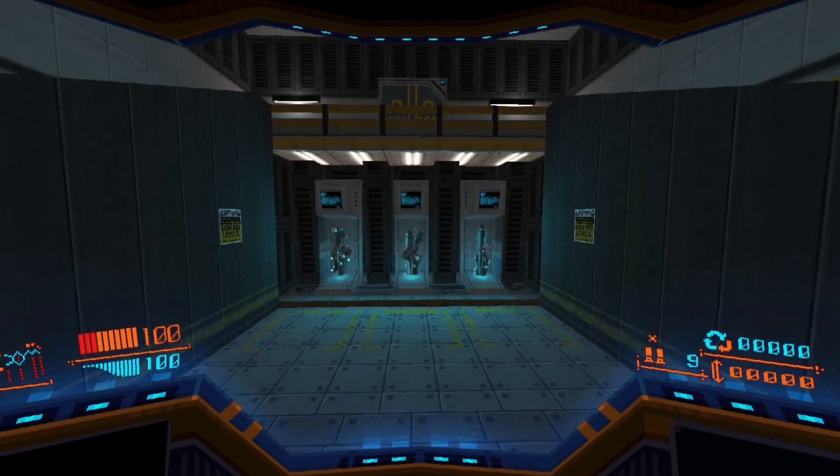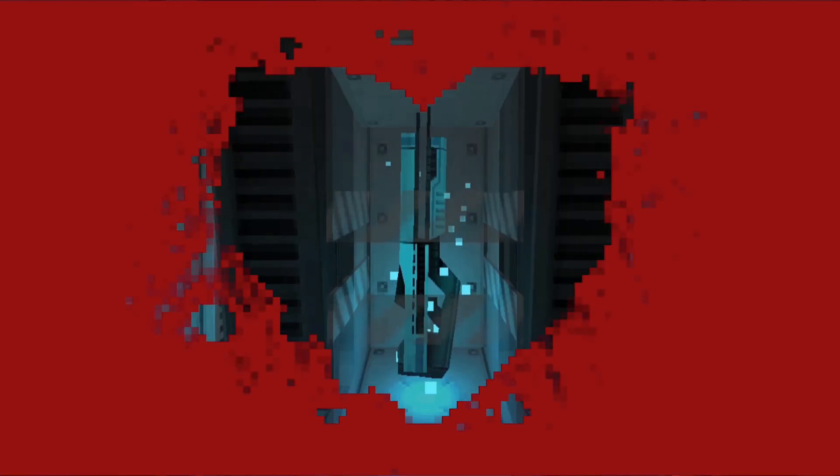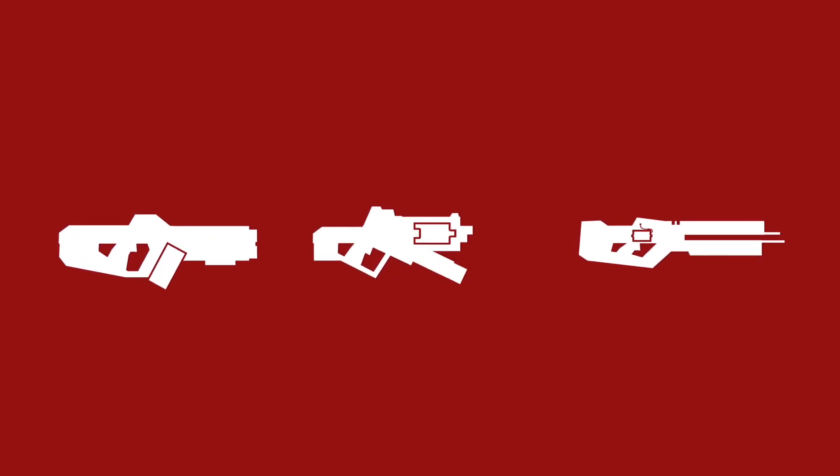In Strafe, you choose a gun at the beginning of the game that will dictate your playstyle for most of it. Shotgun for close range, machine gun for mid, and railgun for long range. But with each weapon, you'll have the opportunity throughout the game to modify its performance as well as rebuild the gun into a potential of eight diverse alternatives — four primary and four secondary.